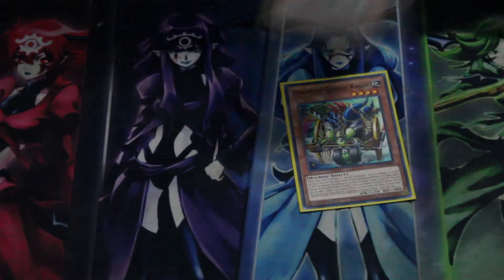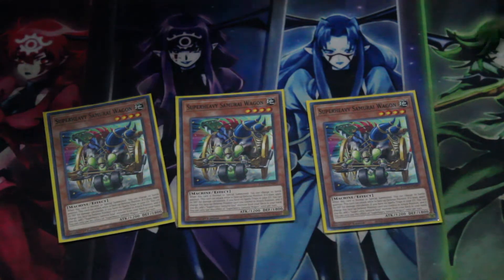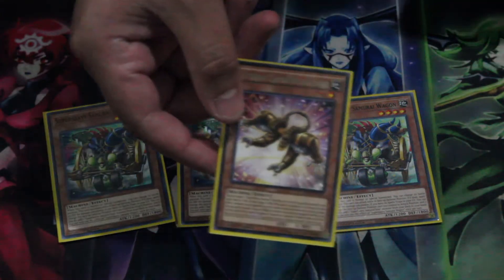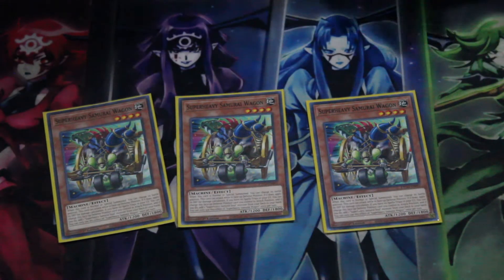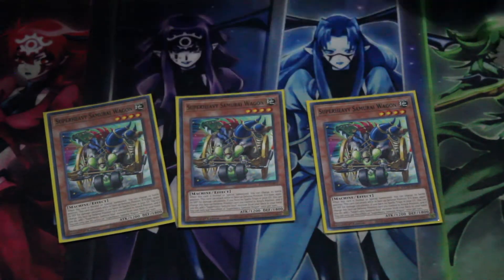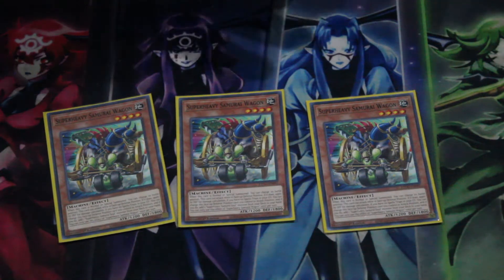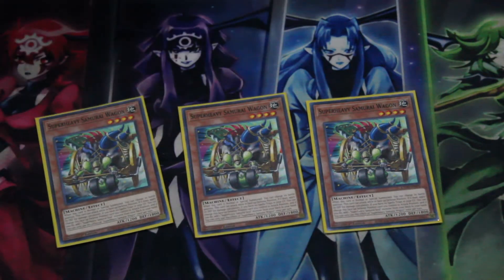The one that took four years to get imported from the OCG is Super Heavy Samurai Wagon. When summoned you can change it to defense position and then change it back to attack mode, and if you do that you can add one soul Samurai card from deck to hand — Soul Peacemaker, Soul Buster Gauntlet, Soul Fire Suit, any of the soul cards. He has a little searcher effect and some combos with the Level 4s like Magnet and Scales to search them out.